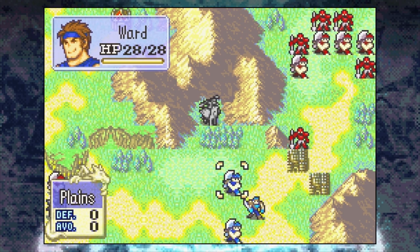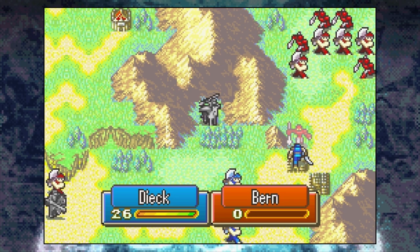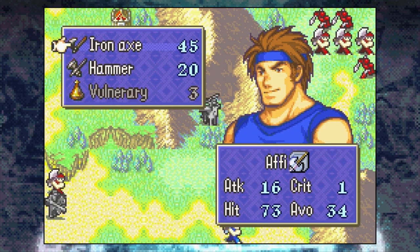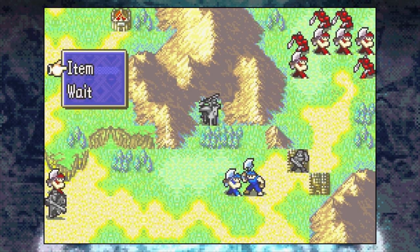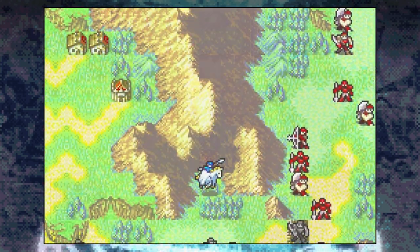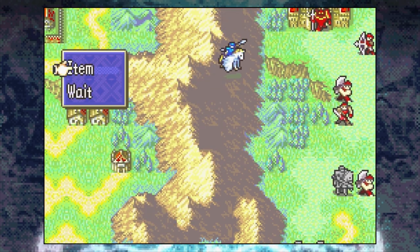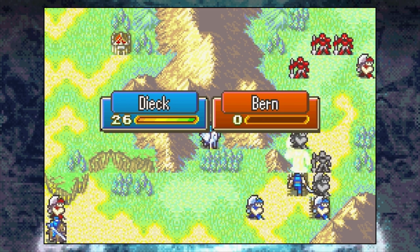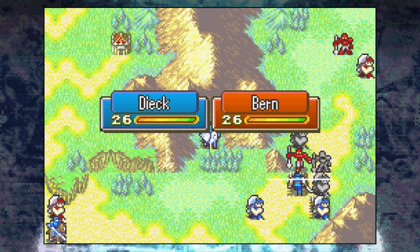Now back to the game. As soon as your new allies are in position, you should aim to take the two forts closest to them. I like to place Deke on the northern fort and one of my fighters on the other — it doesn't matter much which one you pick as they perform similarly. Just make sure whoever you place there has a hand axe equipped to counter the javelin-wielding soldiers. Shanna can join in, but I prefer having her fly north to fetch the armor slayer from Merlinus and ferry it across the mountain where it will be useful against the boss. Deke's tankiness combined with the fort's defenses should be more than enough to keep him alive.